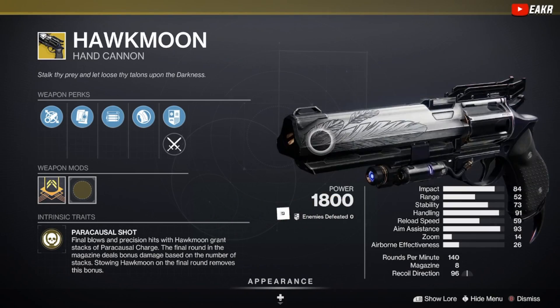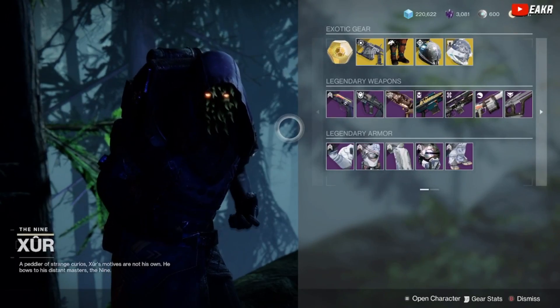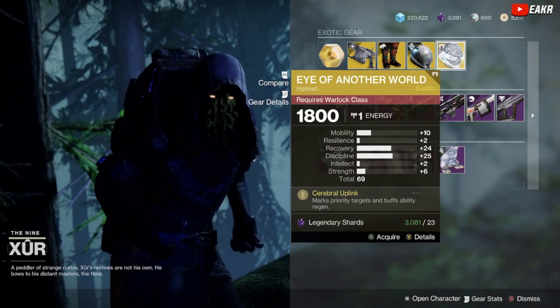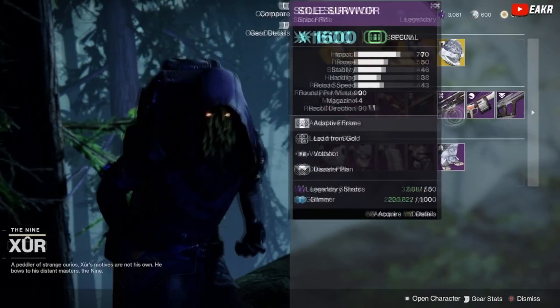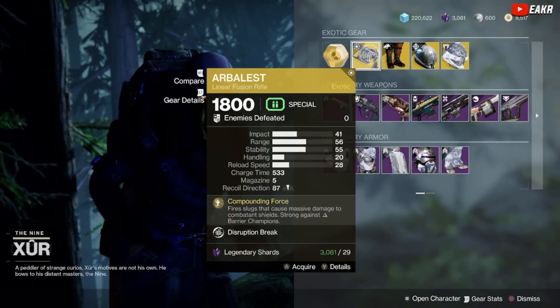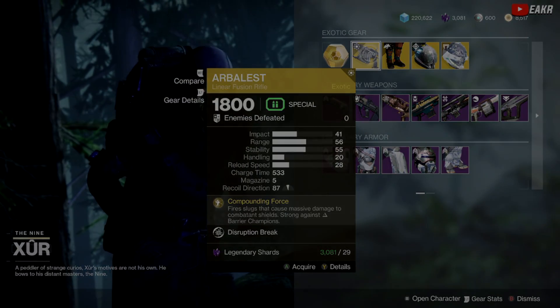I think that's going to wrap everything up for Xur this week. He's got some okay rolls, nothing too crazy. The 69 stat roll on the Eye of Another World is solid. The Hawkmoon is obviously pretty good if you guys don't have one. These are all just kind of mid and okay in general, but I hope you guys did enjoy today's video. If you guys are new to the channel, don't forget to hit that like button and subscribe. I hope you guys have an amazing day. Peace.